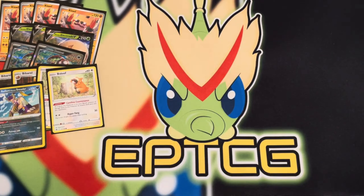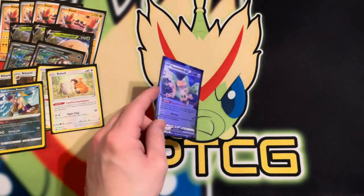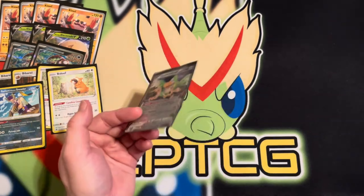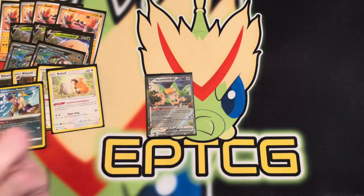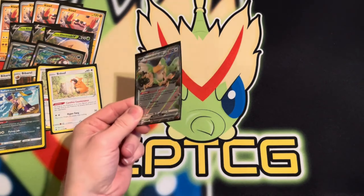We also have Squawkabilly to kind of keep our plays going. This deck runs Battle VIP Pass and things like that. You need a lot of cards to get this deck going — there are a lot of moving pieces. You need your tool, you need Pokémon on the field, you need energy, Klawf, things like that. So Squawkabilly is a really good card here.